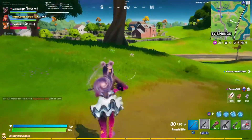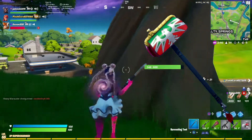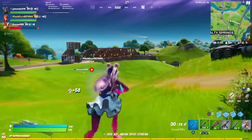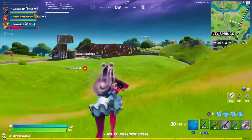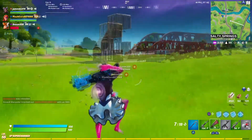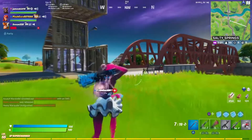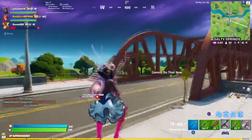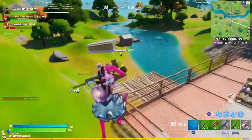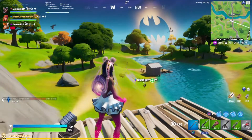Coming in at position number 4, we have the pile driver. This is a pickaxe that was in the item shop but has not been seen since August the 22nd, 2018 — that is such a long time ago. It's a pretty nice looking pickaxe, very cool with a kind of eagle look on it — very standout, very different, and it looks really cool with the eagle on top. It is very rare; you'll probably hardly ever see this on anybody.